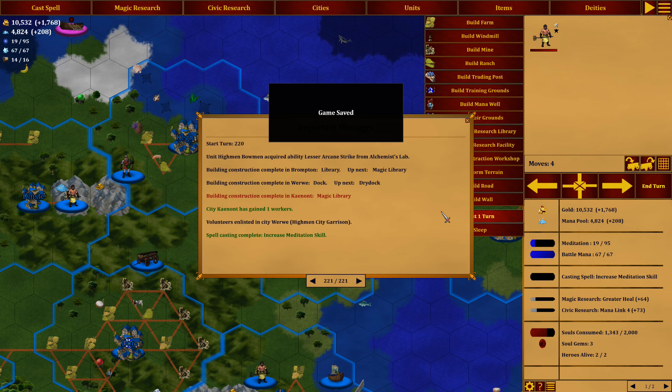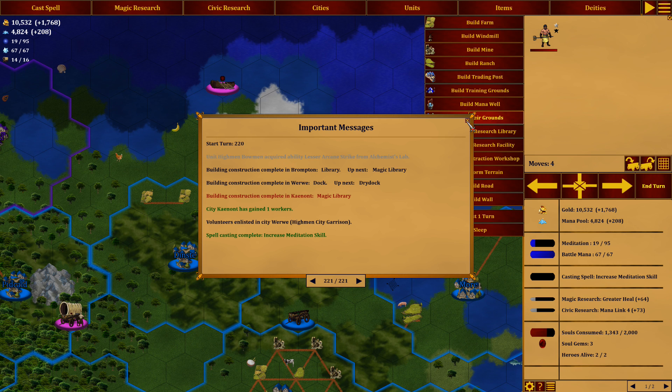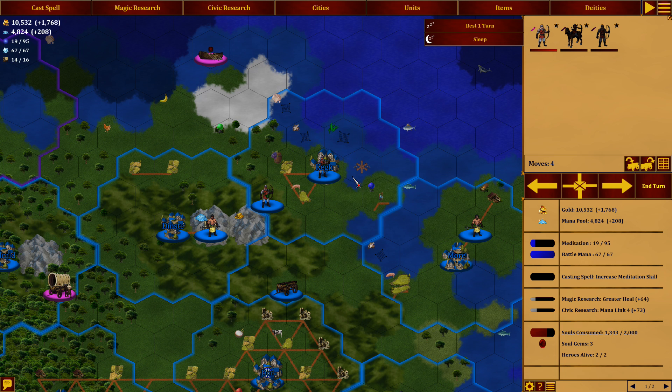What are they doing? They're moving north. Oh, there's an army there now — of Everlong's. We have the lesser arcane strike — great, from the alchemist lab. This unit here. So we can actually take them. Well, we may want to keep them there — there's three units and that's a good city. Yeah, let's leave them there.